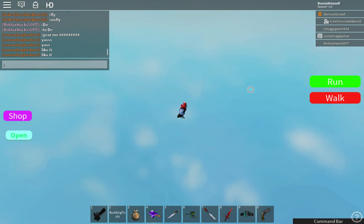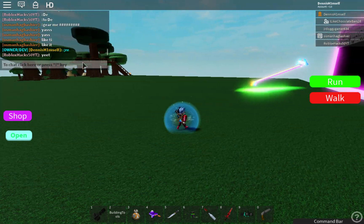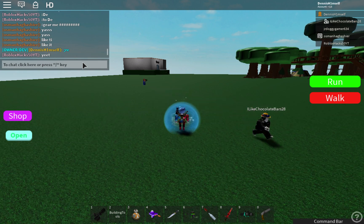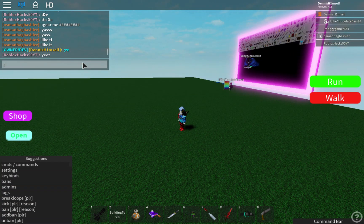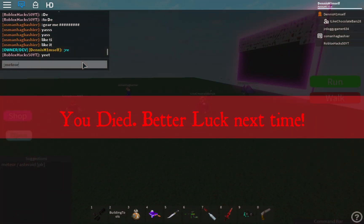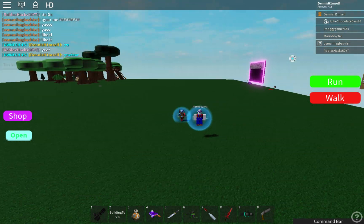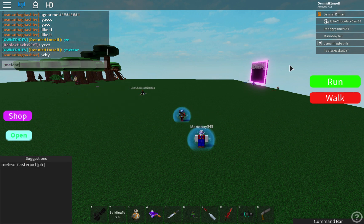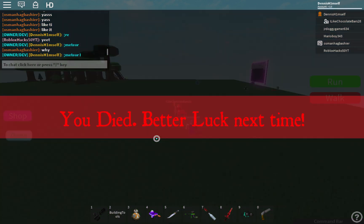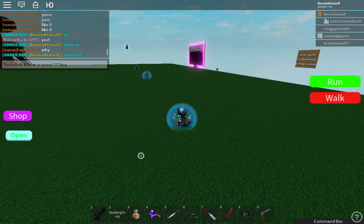It looks like someone is following me — I'm gonna meteor that person once I get back. I wonder who that was. Okay, I'm trying to meteor them. Let me do 'meteor i' — okay, did I just pull a meteor on myself? Nope. Okay, let me do 'meteor i' again — that's gonna work. We just have a meteor come in and hit him.